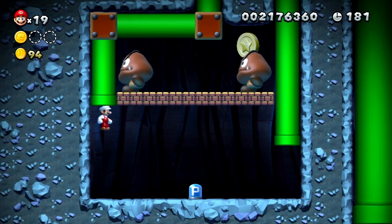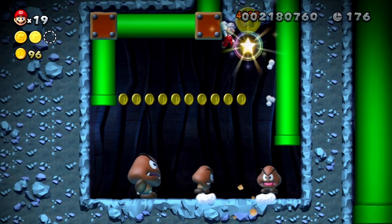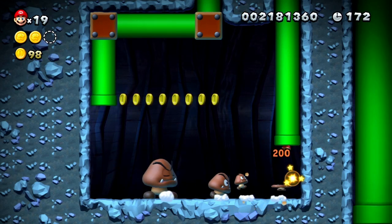This is where the second Star Coin should be. Down here, it's right up there. All you need to do is hit this P, then bounce off the Goomba, then wall jump, and then get up there before any of them hit you. Pretty easy.